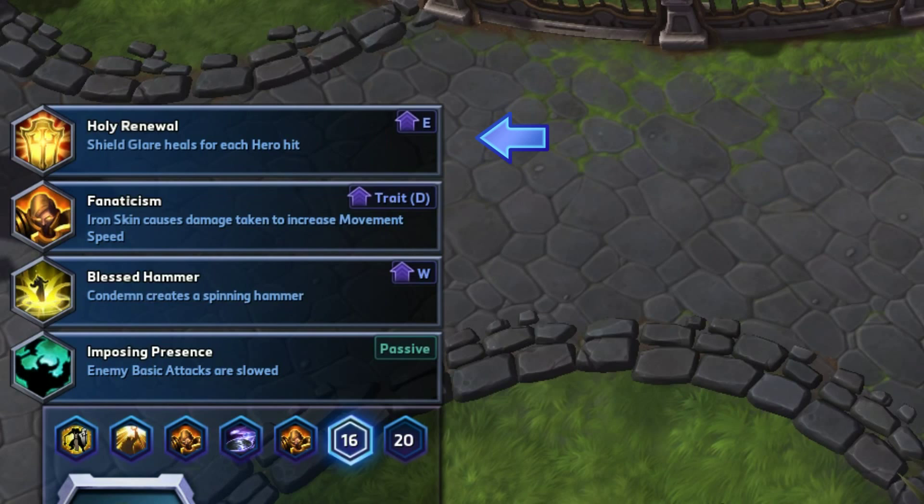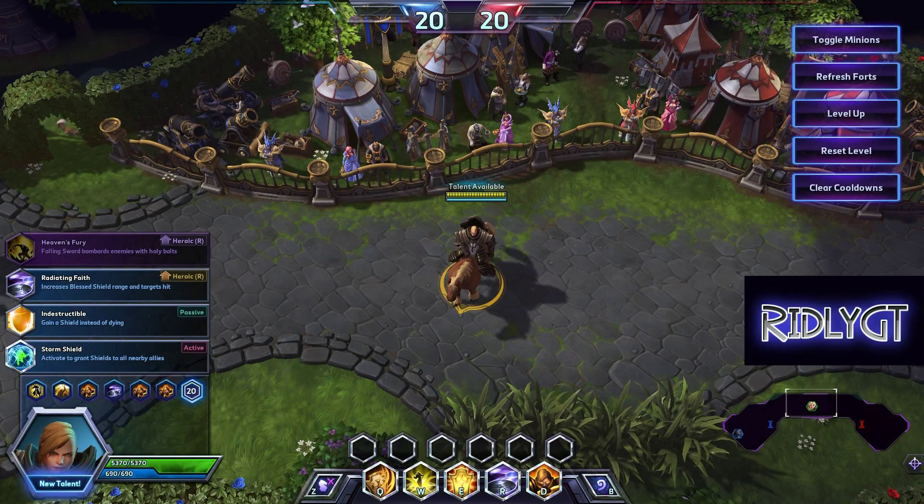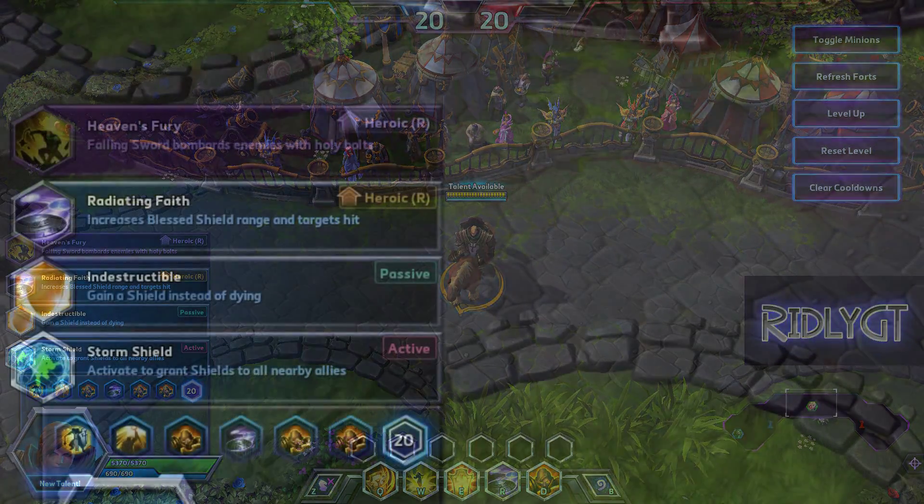At tier 16, Imposing Presence always seems like the best choice. However, Johanna's got a secret — it's Fanaticism. With Iron Skin active, whenever you take damage you get a movement speed buff: every time you get hit you gain 8% bonus movement speed, stacking up to 40%. You pop your Unstoppable when you're running away, and boom — you're gone, you can't be caught.